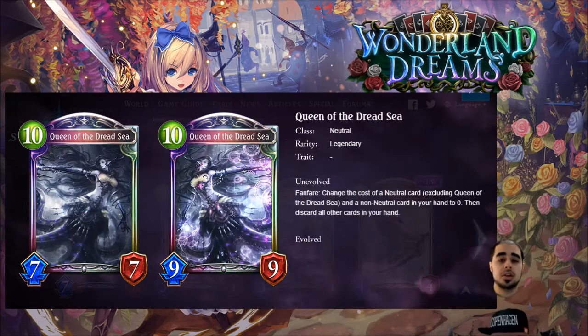Next is one of the cards I'm most excited for — I love the art — Queen of the Dread Sea, neutral legendary. Just look at the art, it matches the border of a legendary card. The fanfare is an immediate effect: change the cost of a neutral card (excluding Queen of the Dread Sea) and a non-neutral card in your hand to zero, then discard all other cards in your hand.